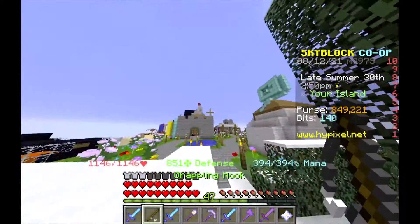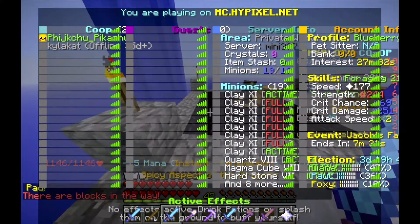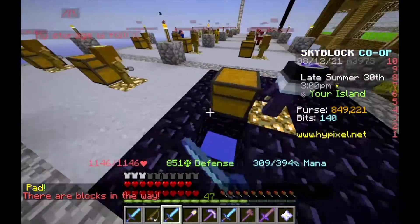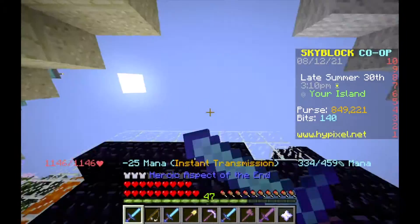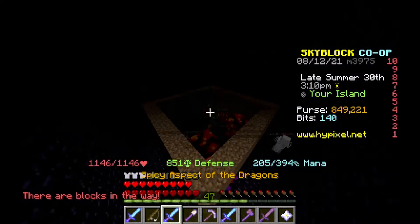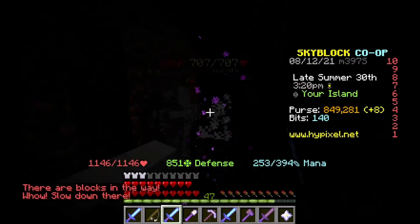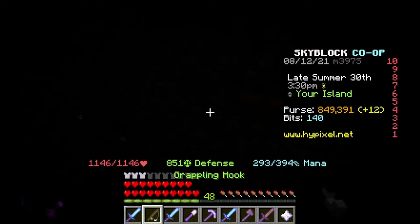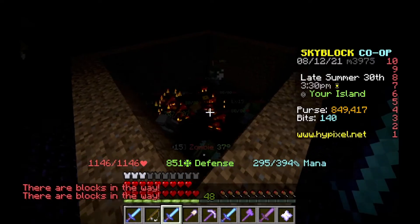We have the obsidian minion down here. Here's the obsidian one. We also have the magma cube minion as well — that's a big one. I bet I'm killing some through the wall. Yeah, we killed some through the wall. These ones actually multiply, I think.